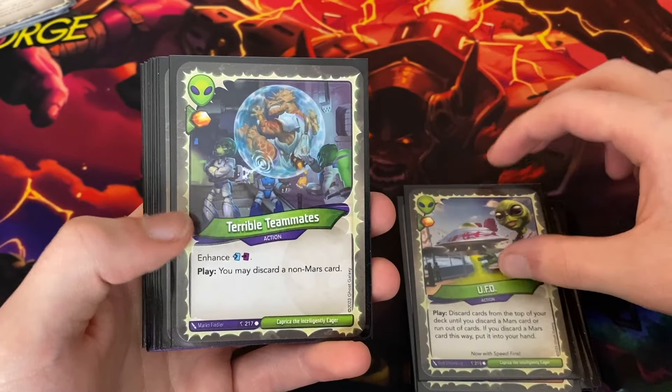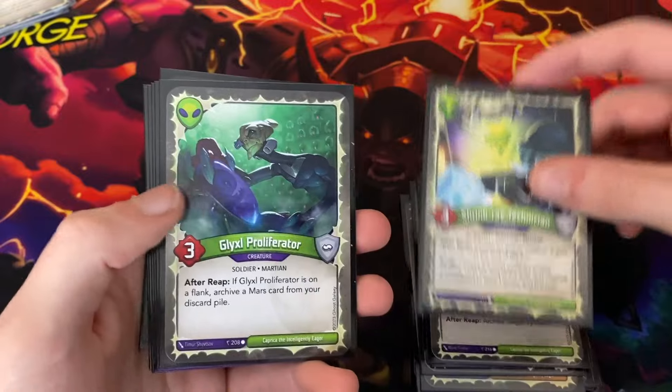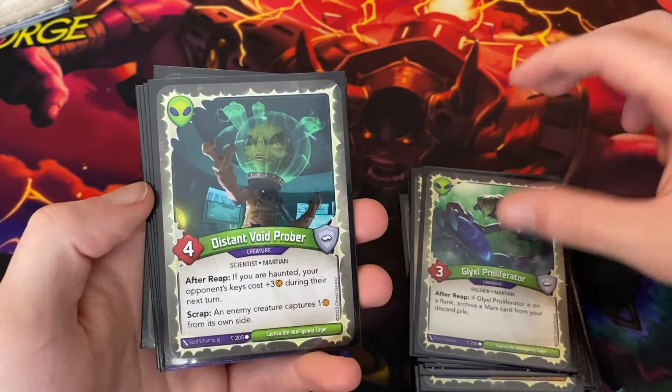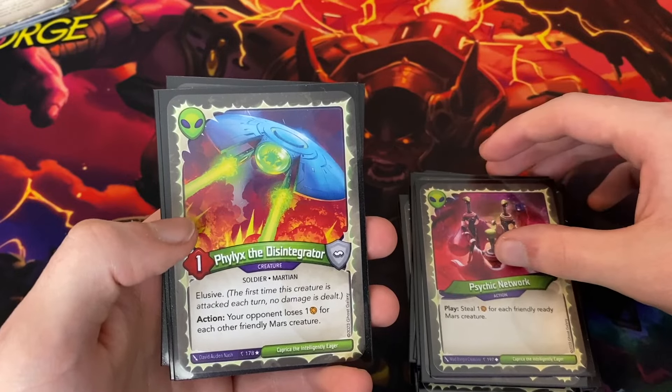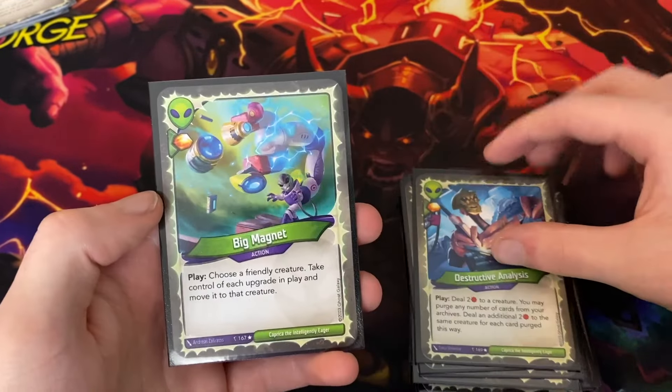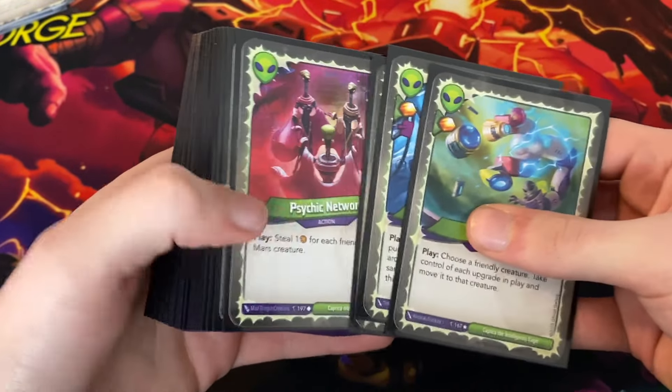Then in Mars, we have: UFO, Terrible Teammates, Target Inixital, Double, Shrink Ray Technician, Glixel Proliferator, Distant Void Prober, Brash Grabber, Psychic Network, Felix the Disintegrator, Destructive Analysis with a Discard, and Big Magnet. The most exciting part of this deck when I first opened it was just the fact that it had the Double Near Future Lens.